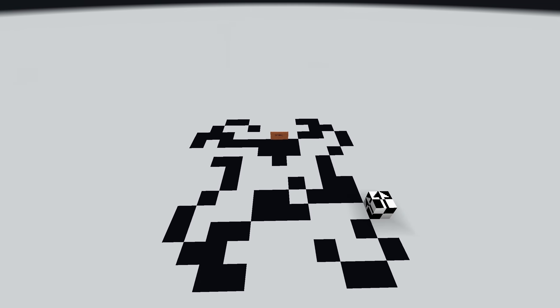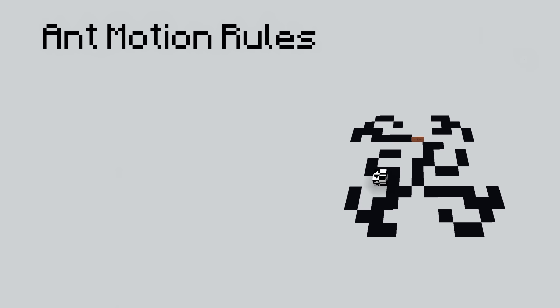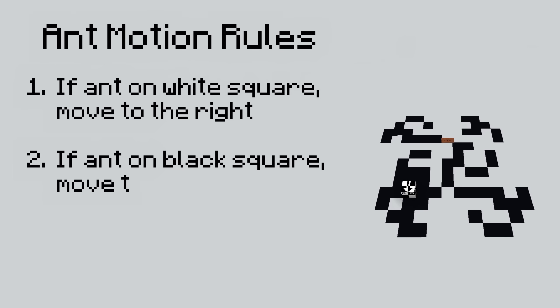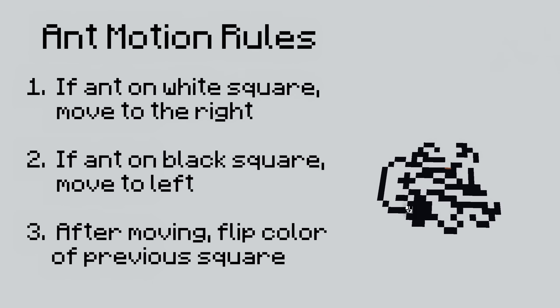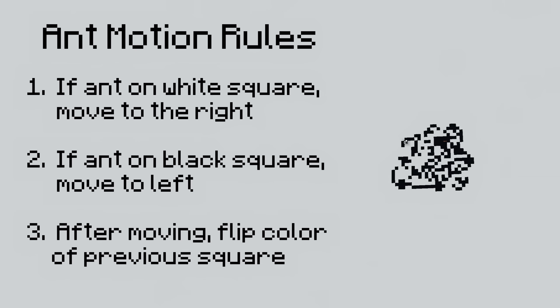This is an Ant block. It has no item form and only appears naturally in this dimension. While its motion initially seems chaotic and unpredictable, slowing down the footage reveals a hidden method. The Ant moves step by step and follows three simple rules: if the Ant is on a white square, it moves one step to the right; if on a black square, it moves one step to the left; and whenever the Ant moves, it flips the color of the square it was on. Watching the Ant go, it's hard to escape the sense that there's something fascinating embedded within this system. How is it that this Ant, with just three simple rules, produces complex and seemingly unpredictable patterns?